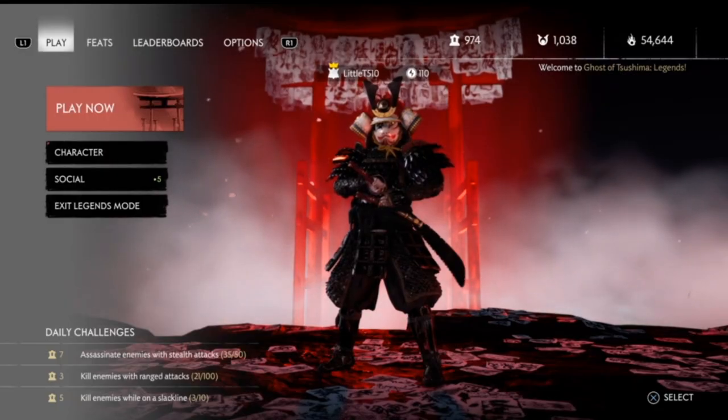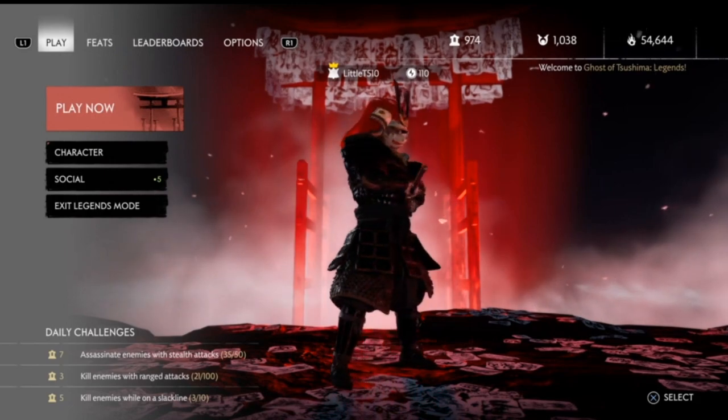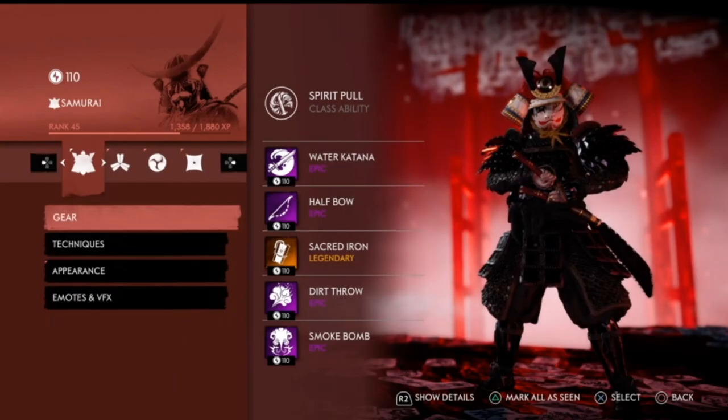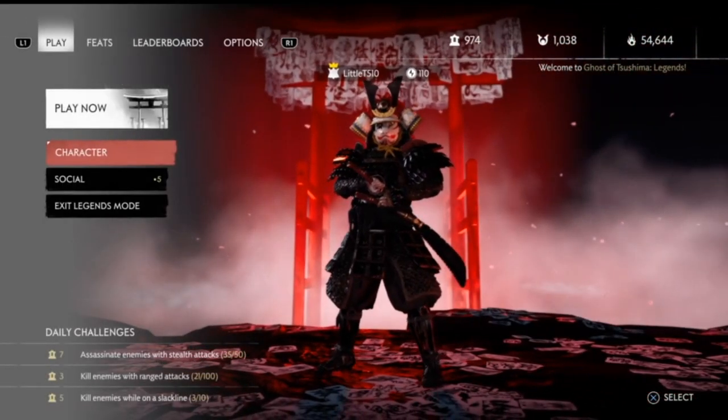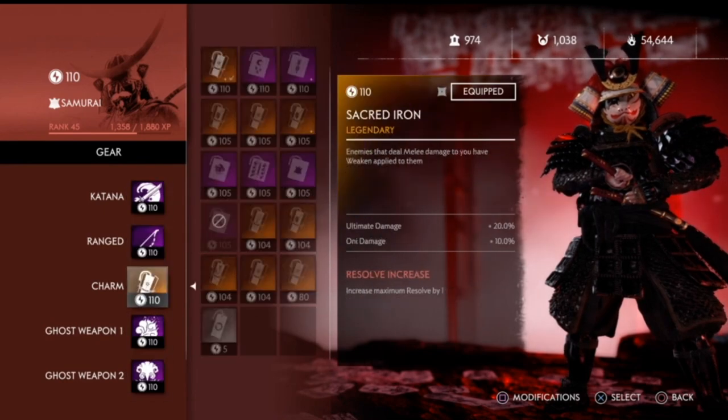Welcome to Ghost of Tsushima Legends. Today I'm going to be showing you my samurai build. This is going to be a build focused on only damage and ultimate damage. All my gear is maxed out at 110 because I play this game a lot.